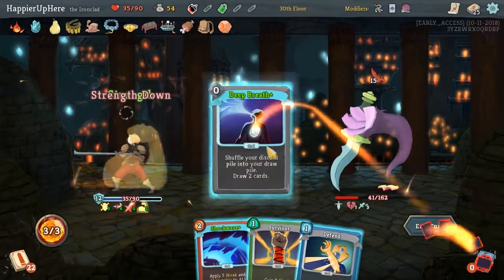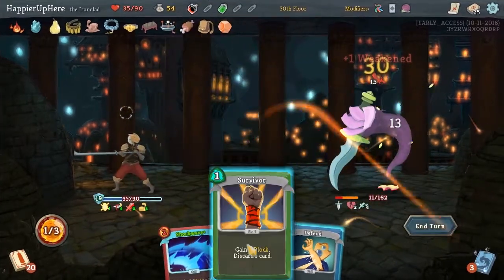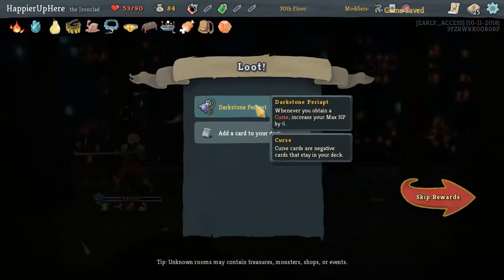Flex, Deep Breath, Thunderclap, Iron Wave, and then Survivor to get the Panache working. Perfect. Got Darkstone Perry: whenever you obtain a Curse, increase your max HP by 6.